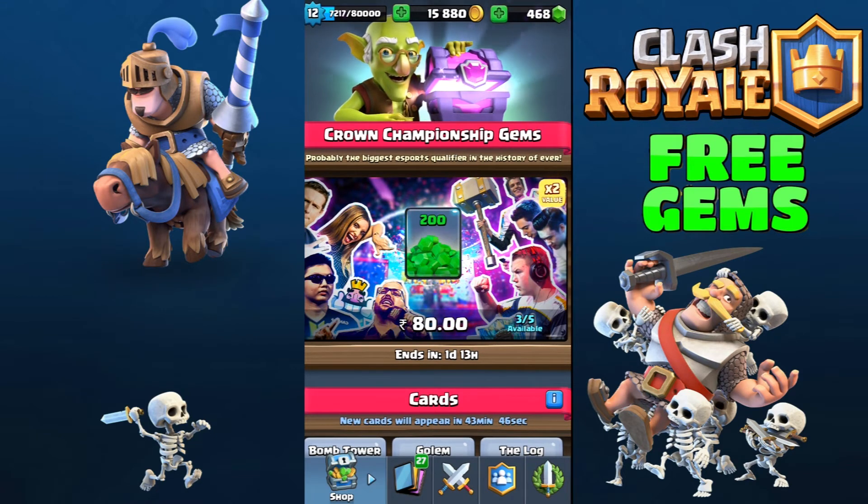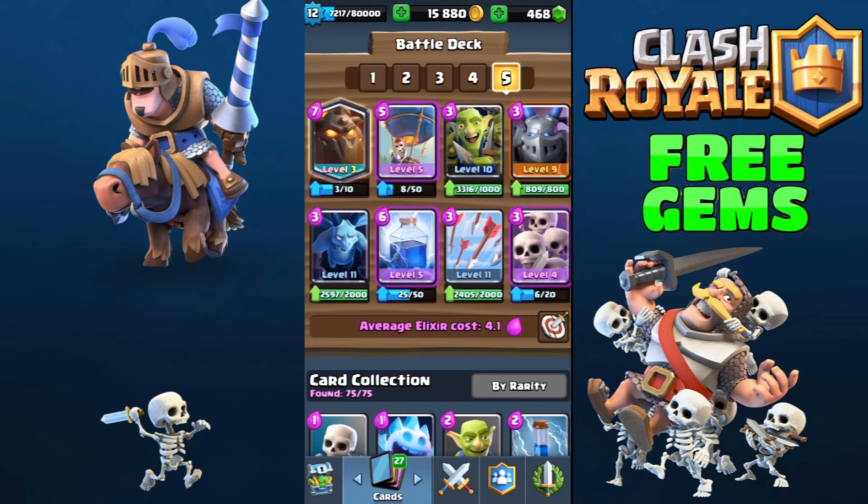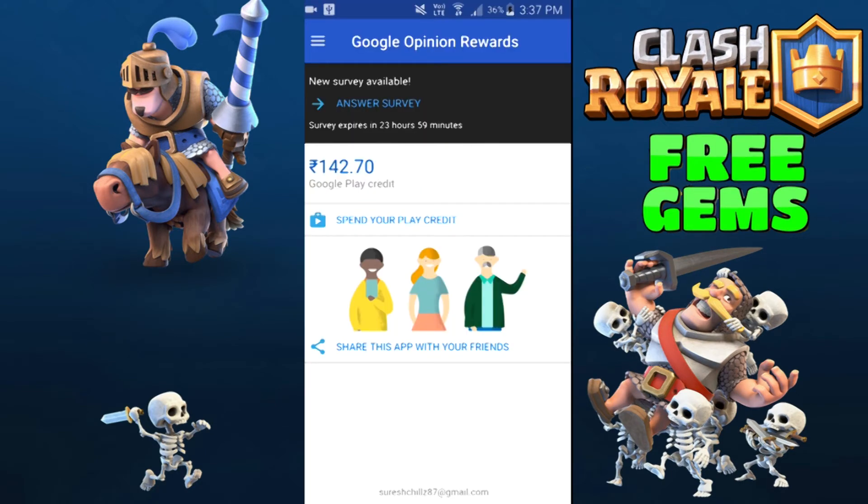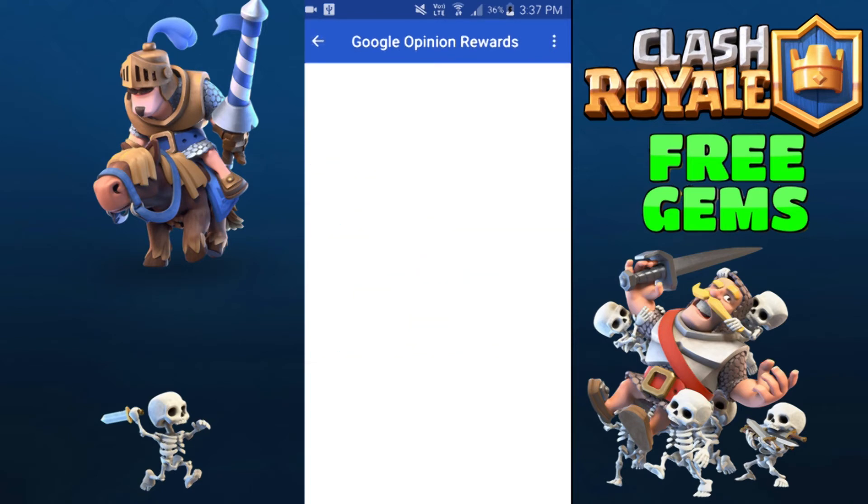Let me see how many people are going to see this. Now we are going to use this app. Now I am going to click Google and go to the revolve page. We are going to a survey page — let it do the survey.